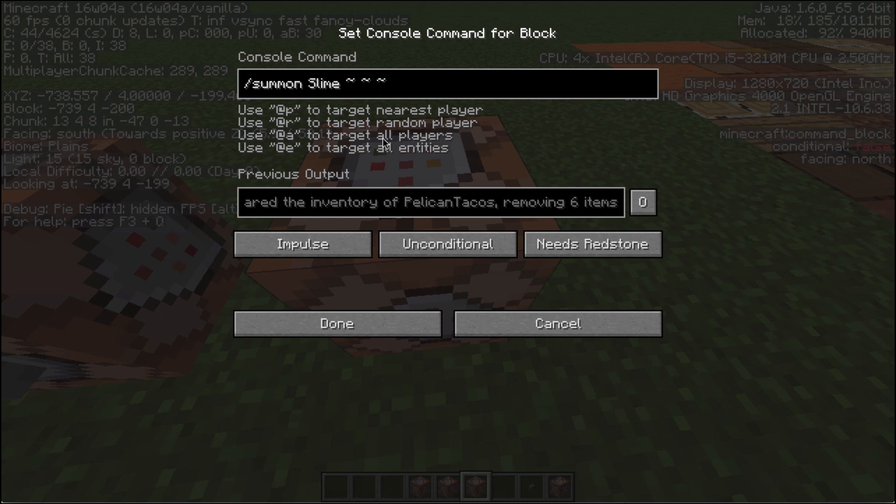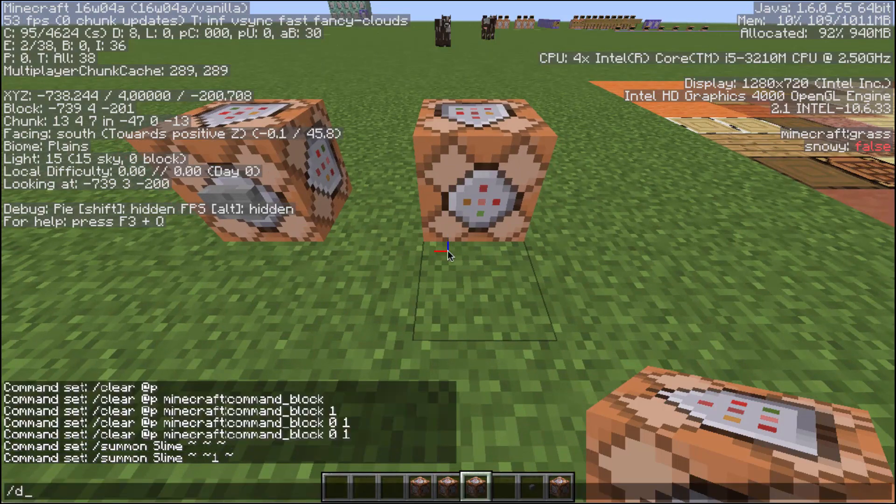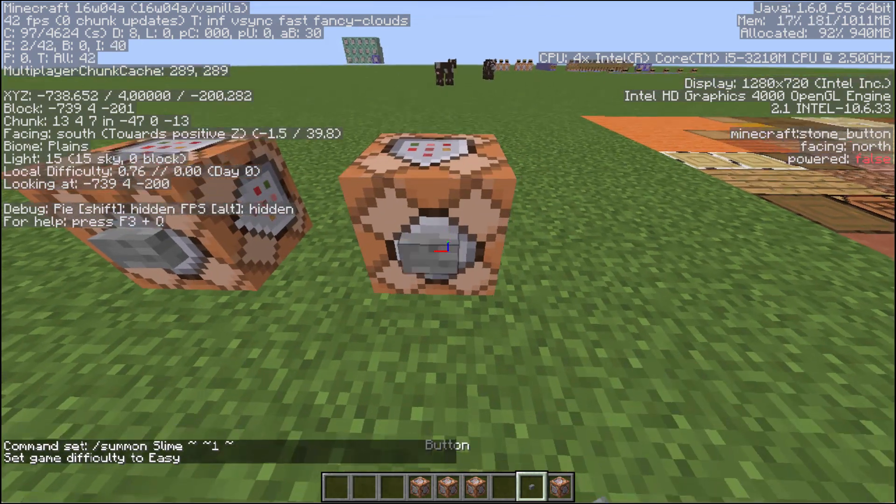Now, if I summon a slime right now at that spot, it's going to be inside the Command Block — so we don't want to do that. The middle tilde represents up and down — the Y value. So if I put a 1 there, it's going to go on top of the Command Block. Right now though, we are in peaceful, so let's go to Easy. And I'm going to put another button on this Command Block.